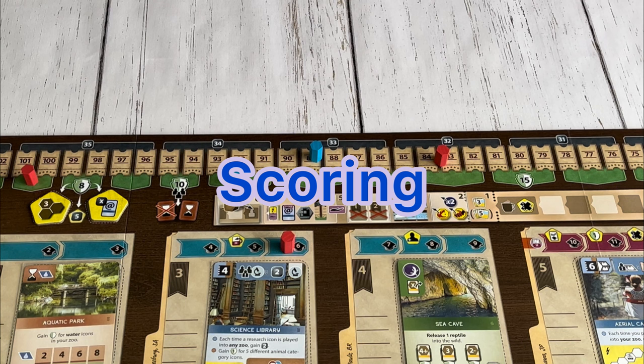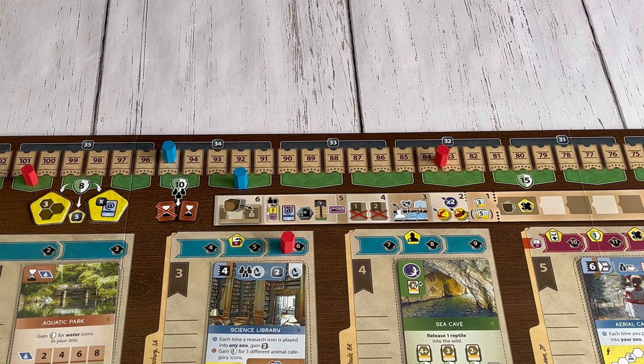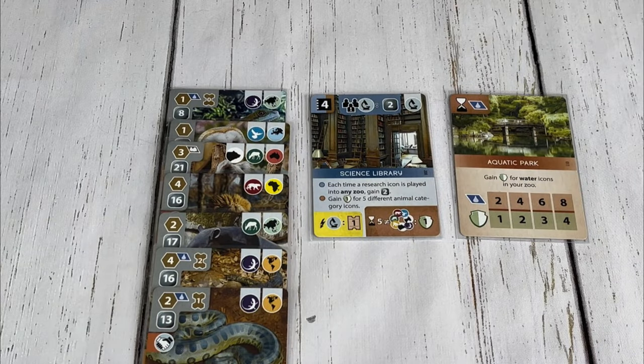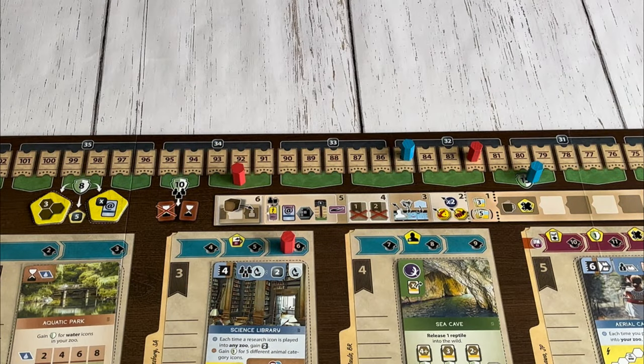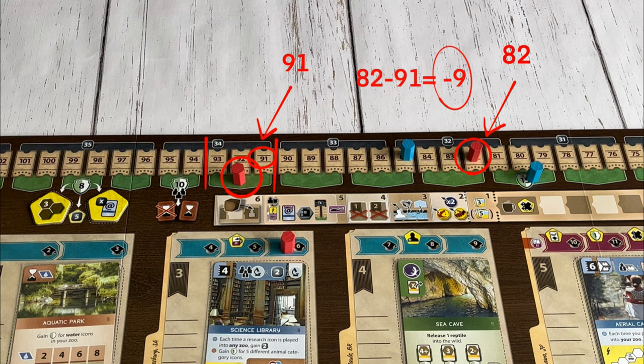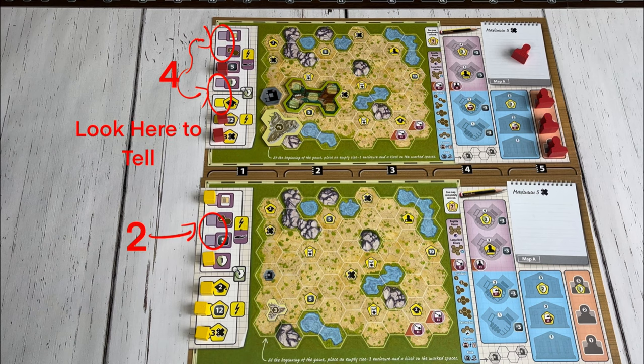Play continues until one player's appeal counter and conservation counter end up in the same scoring area or pass each other, at which point each other player is allowed one more turn. To add up the scores, each player adds any end of game bonuses and final scoring cards to their conservation score. Each player determines their target number by locating their conservation counter on the board — the lowest appeal value in that scoring area is their target number. The player who scores the highest on the appeal track above their target number wins. For example, if the blue player's target score is 79 and their appeal counter is at 85, their final score is plus 6. If red's target number is 91 but their appeal counter is only at 82, their final score is negative 9 — so blue wins. In the event of a tie, the player who supported the most conservation projects wins, and if there's still a tie, the players share the victory.